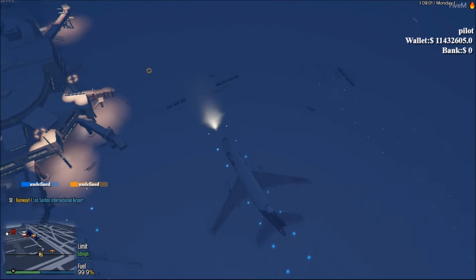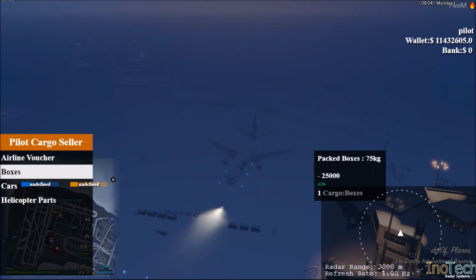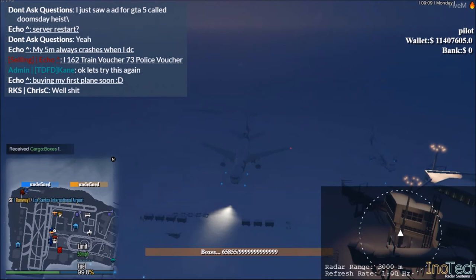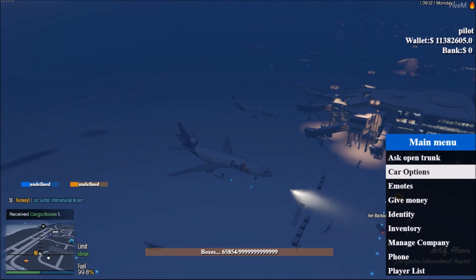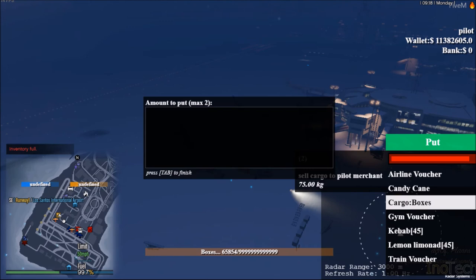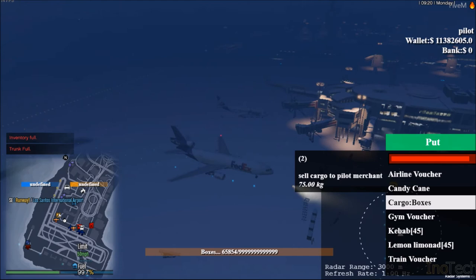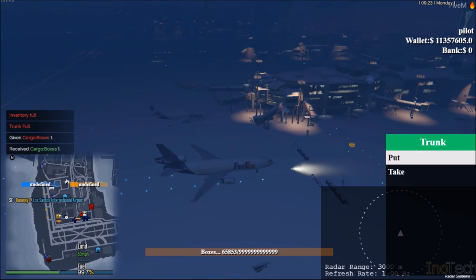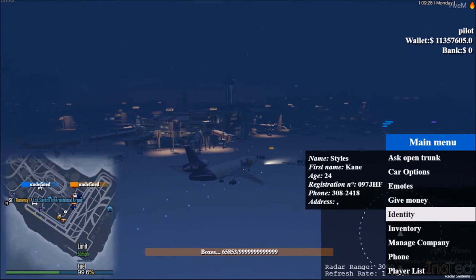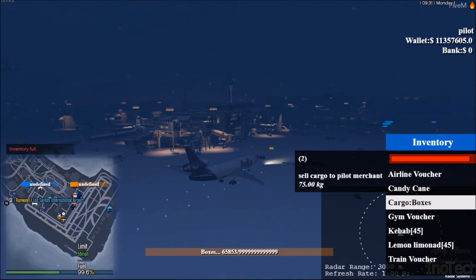Now that we've got fuel, it's time to get our cargo. Pull up here, wait for it to appear on the left side of the screen. Get your boxes — a notification appears. Hit the M key, go into Car Options, Access Trunk, and this is your inventory. Go to cargo boxes and put them in.